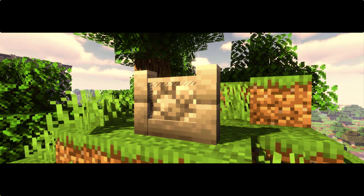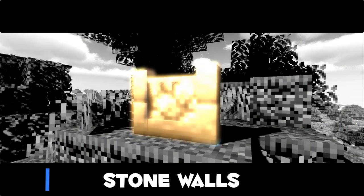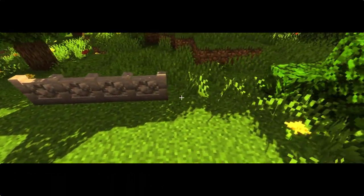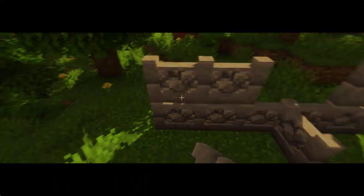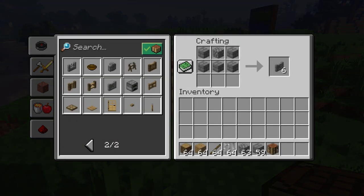And the last wall is the modern stone wall. It is an improved version of the vanilla stone wall. I wanted them to be more detailed because the vanilla walls are just like a half slab. Here's the recipe for it — the last one for today.